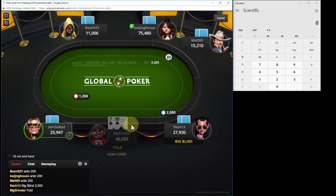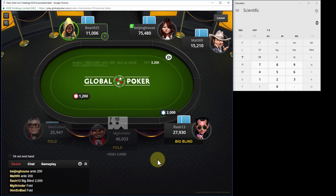Going to fold the 7-10 offsuit under the gun. Now we're playing six-max - the game I'm used to, the range I'm used to. So it's going to be interesting. Flash now fifth in chips. Beijing House number one. I'm still number two, back to number two now with that takedown right there.